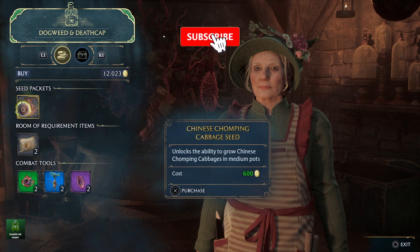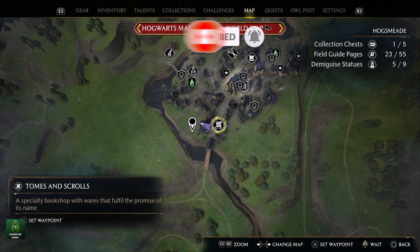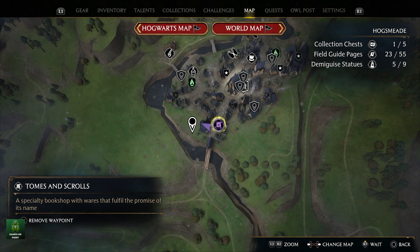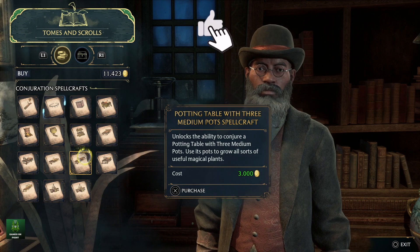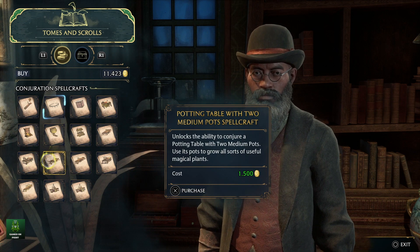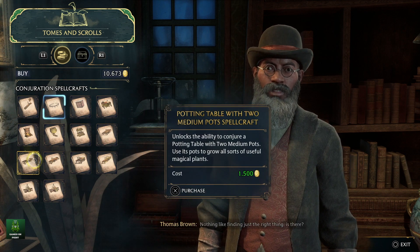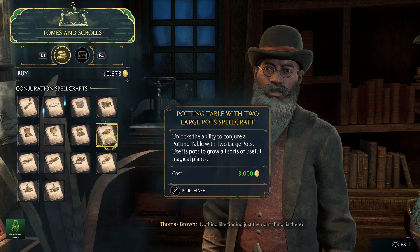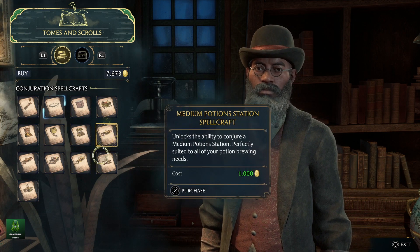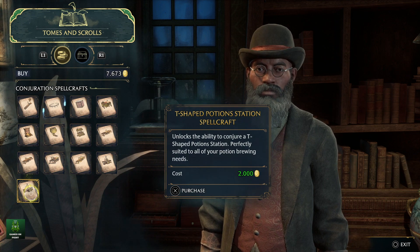Next, you will need some potting tables for each of the plants. You can buy small, medium, and large potting tables in Hogsmeade from the shop Tomes & Scrolls. You will probably have already purchased a small one. For another 1750 galleons you can purchase the medium and large pots. In addition to the seeds that cost 3800g, this makes the total cost of seeds and potting tables 5550g minimum.